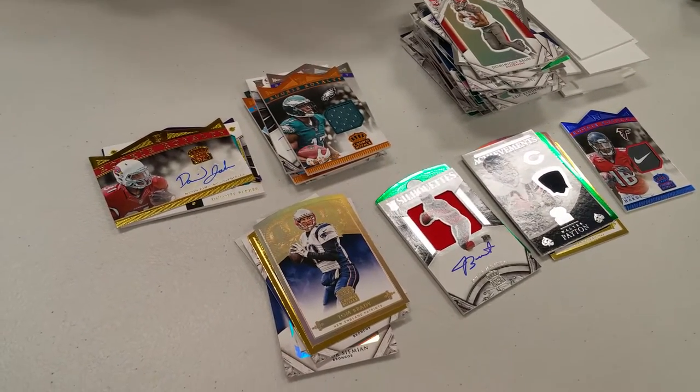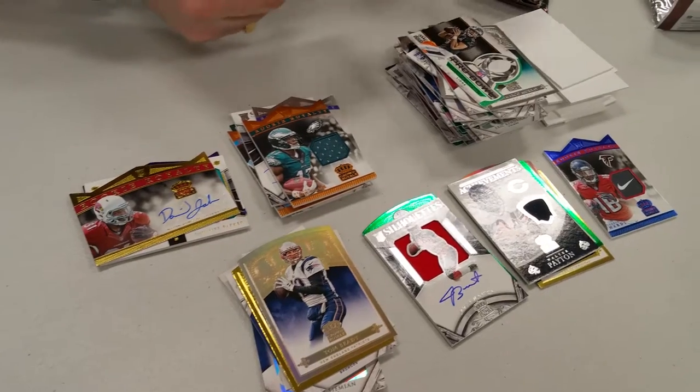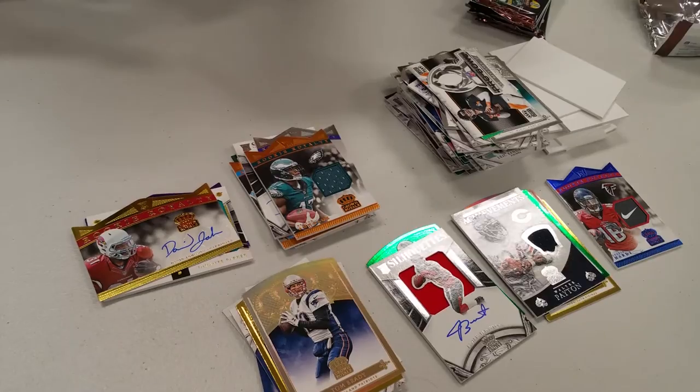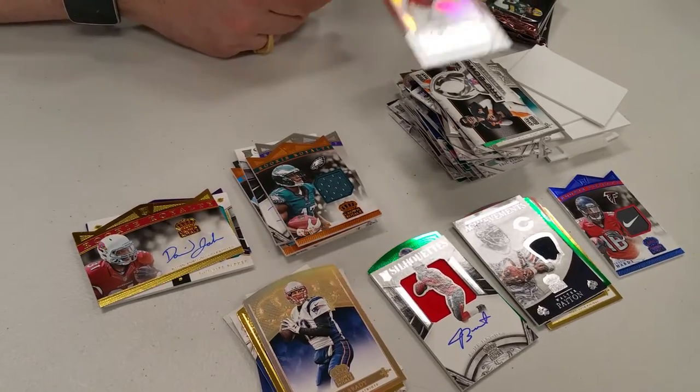Where are all the inappropriate comments, Sam? Nothing — everybody's being nice tonight. Nice. Duran Brown numbered out of 99 — in fact, number 99 out of 99.